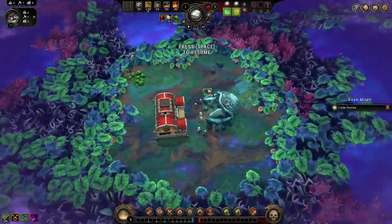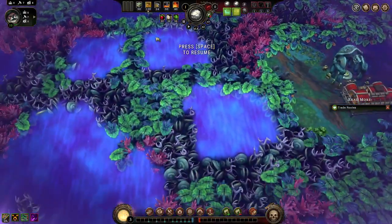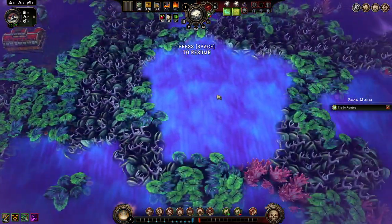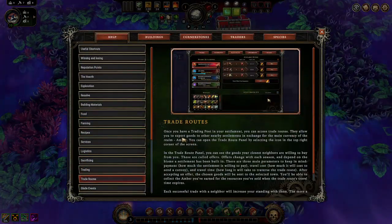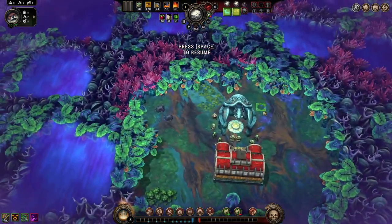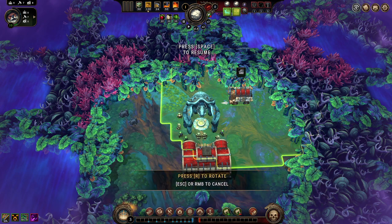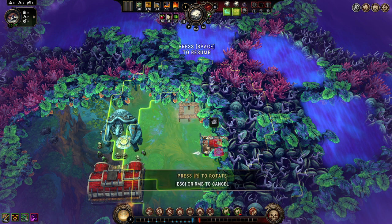We don't know what anything is unfortunately but we can take some guesses - smaller glades are definitely not dangerous whereas the larger ones are probably forbidden or dangerous glades. We do have trade routes which we can do once we have trading posts. That's the first thing we're going to start. I think I'm going to knock these three small glades out first - that's a great start.